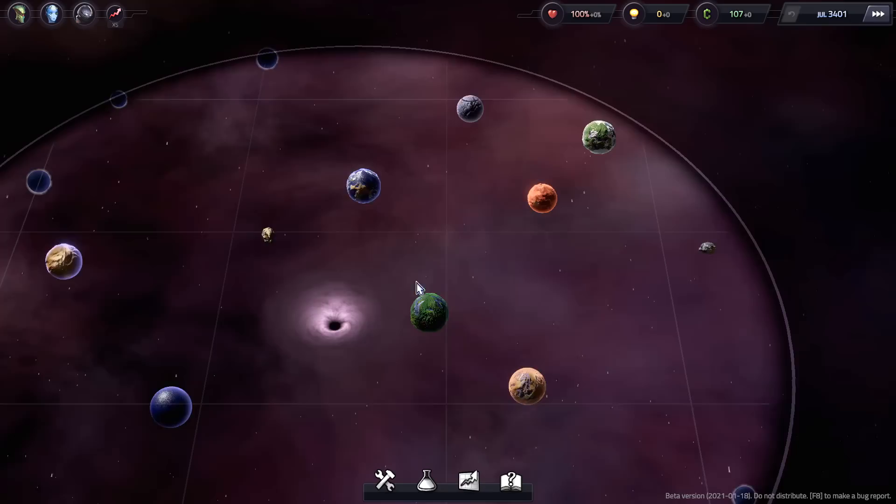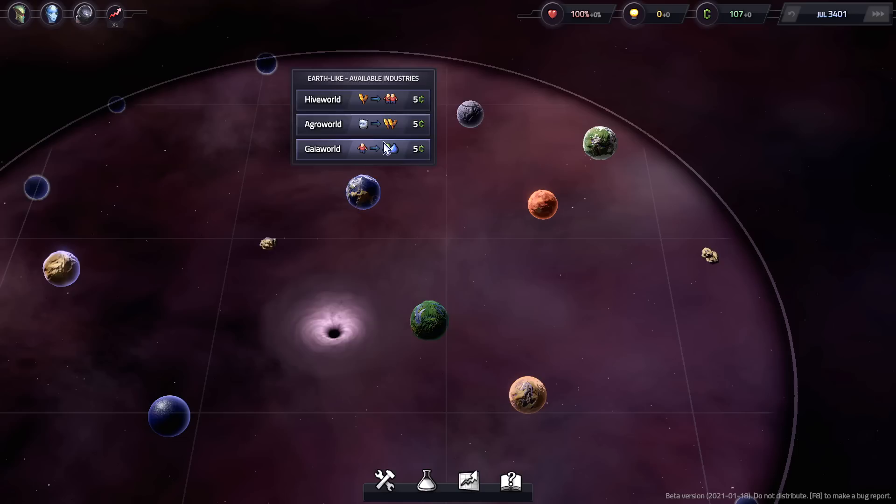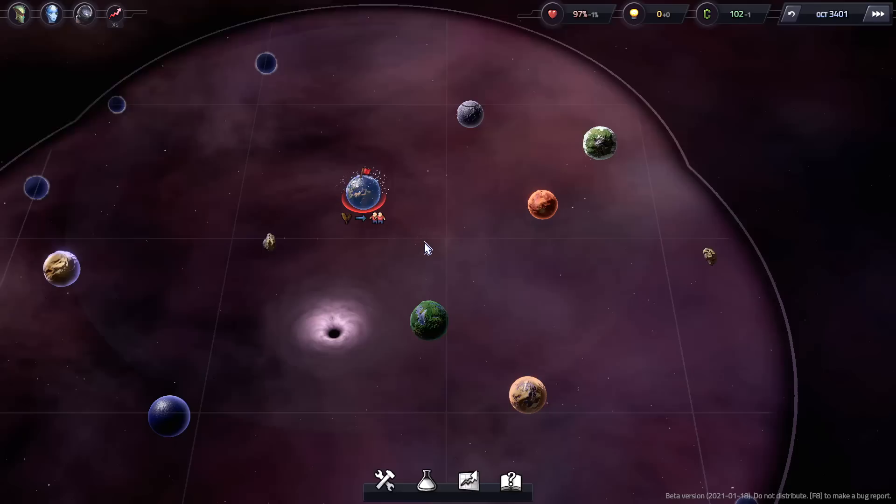We're looking pretty good right now. I think we should make a Hive World here. The thing on the left is what they need to be prosperous, the thing on the right is what they produce — they need grain to be going to this planet, otherwise they'll all be miserable. Some planets need humans to function. We have three options: we could ship robots to produce grain, or ship humans to produce water and algae. Since this is the first source of population, I think we should make it a Hive World.